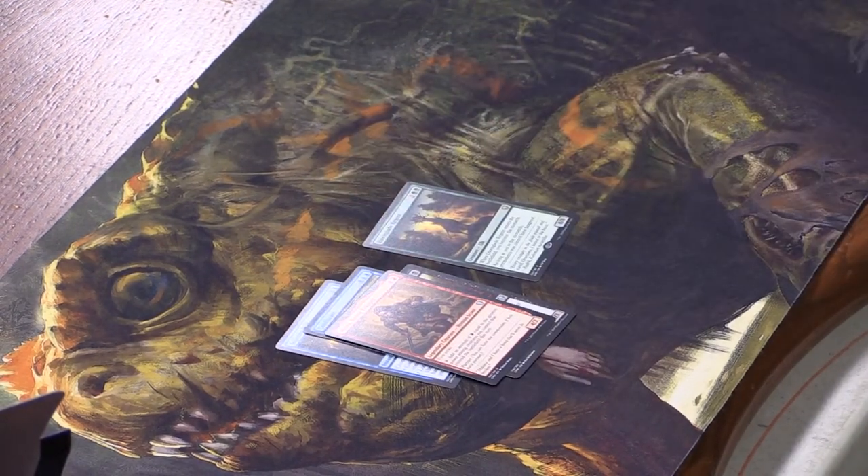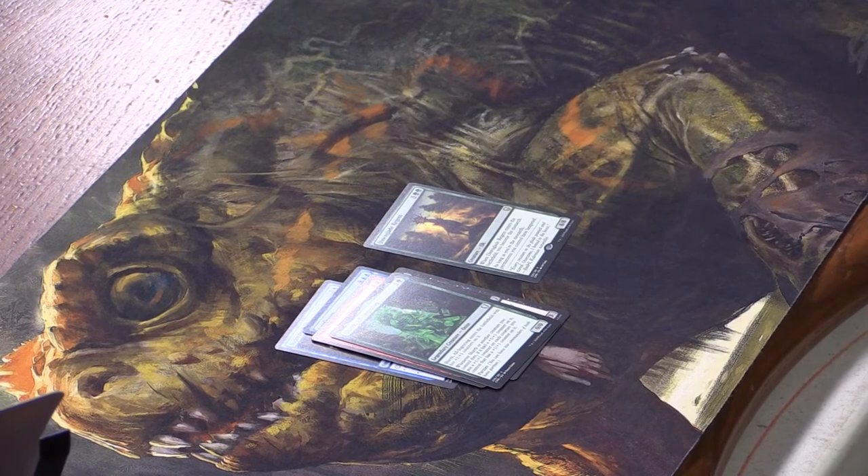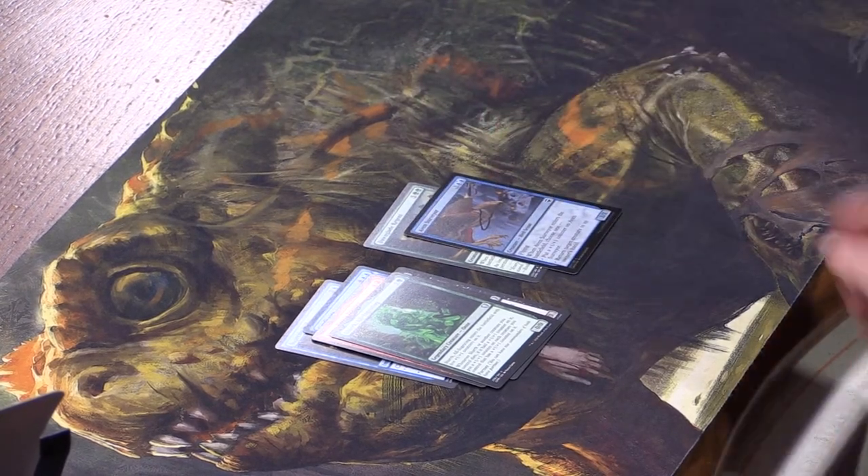Elena, Kessig Trapper — to go with Helana, as it says in the flavor text. Partner! Slurk, All-Ingesting Ooze, and a foil Aven Surveyor. Dawnglade Regent is five and two green — when it enters, you become the Monarch, and as long as you're the Monarch, permanents you control have hexproof. It's an 8/8 Elk that gives you the Monarch and makes everything hexproof for seven mana. Power creep!